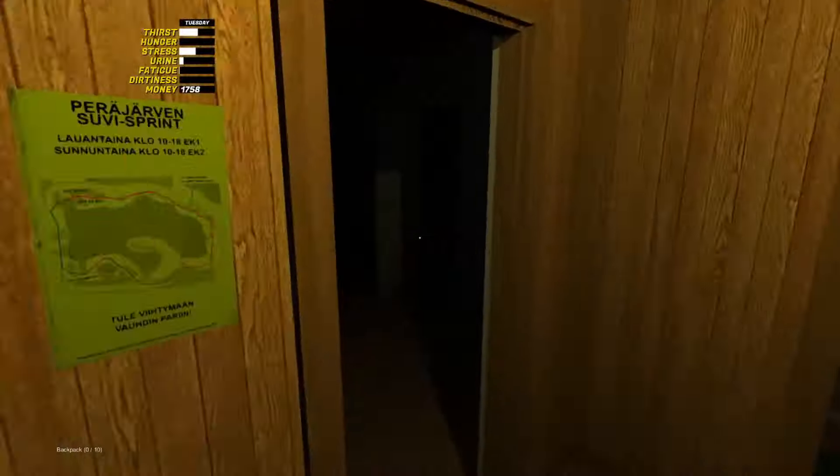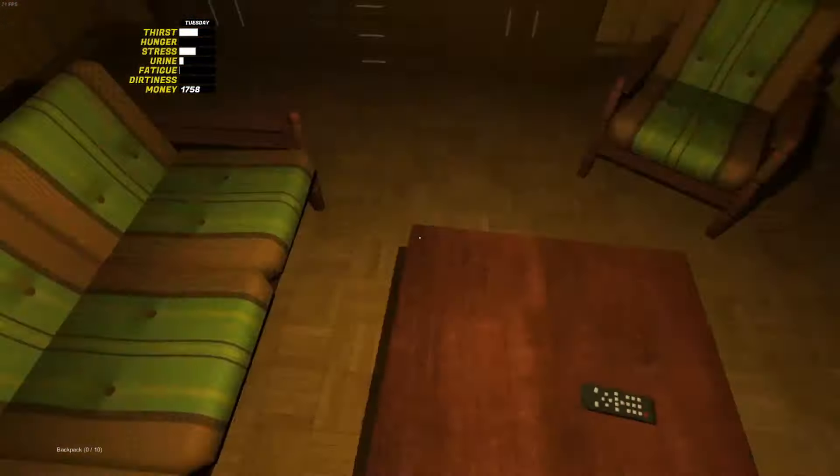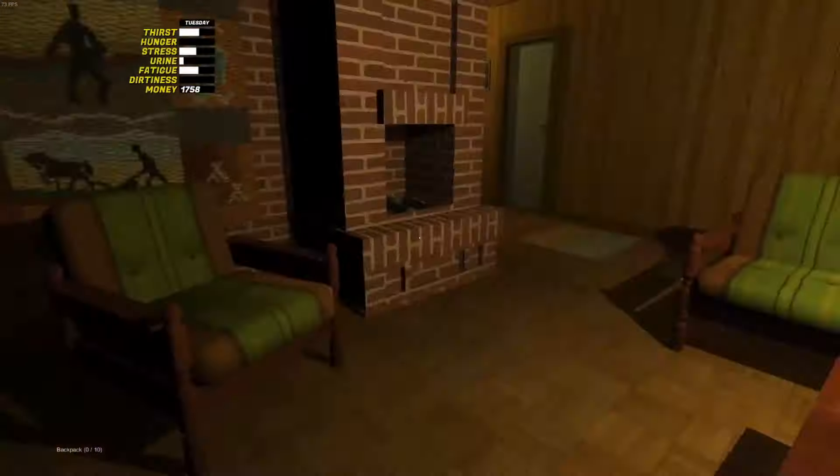Re-enter the game, and the first thing is to turn on the light in the hallway. There is a chance that you will be woken up in the middle of the night from the phone, and it will be pitch black. If you get the call, turn on the TV and stare at the screen — your fatigue will increase rapidly. Once it reaches at least 50%, you can go back to sleep. If you did not get the call, you will awaken like normal the next day.